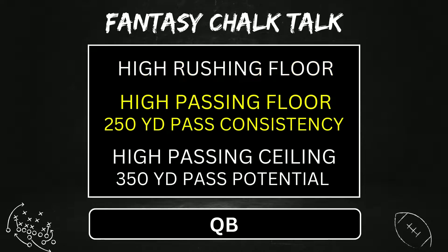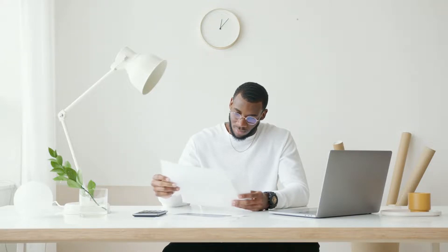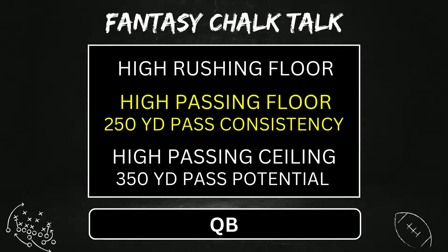Then you want to look at having a high passing floor. Ask yourself: does he consistently throw for 250 yards week in and week out? Having a quarterback who doesn't hit the 250-yard mark will not be good for your fantasy lineups. Lastly, you need to look at the quarterback's ceiling — does he have the potential to throw for 350 passing yards? Having those week-winning games is a difference maker.